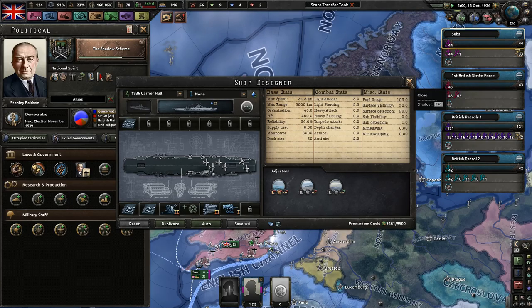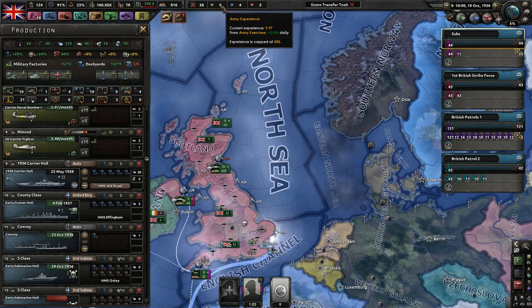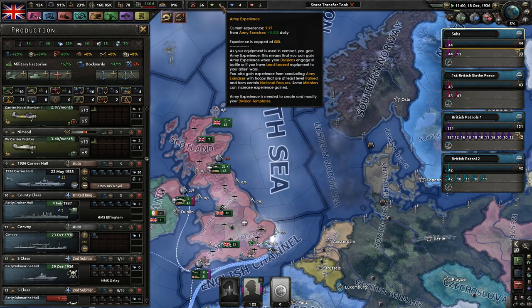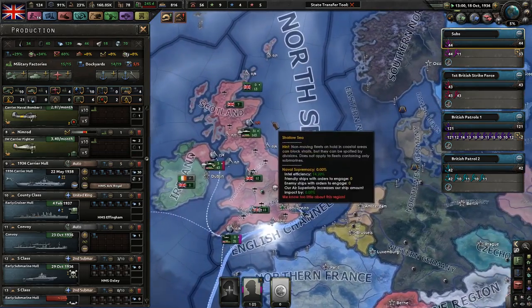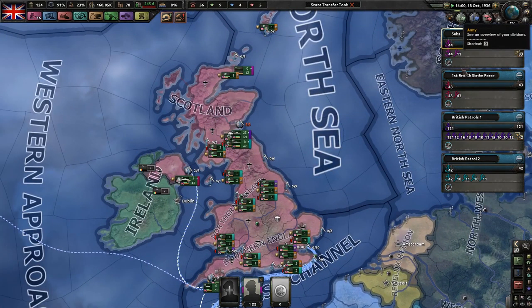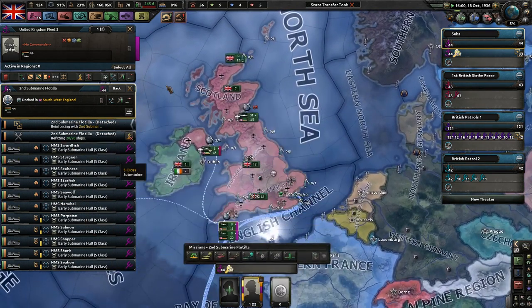Hopefully your carrier won't ever get hit or anything. I did use console commands for 5 XP, but yeah. Other than that, we have our navies here. We have different theaters, but not really different theaters. I'm just trying to get all my subs into one group and then regroup my subs from there.